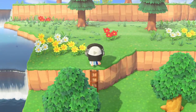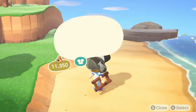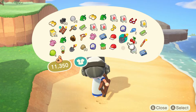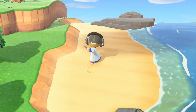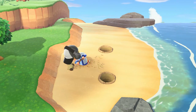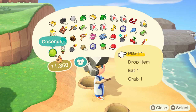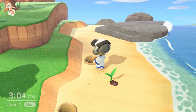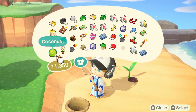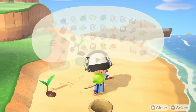Cherries are the most common. Then you'll want to go to the beach as well - any part of it. I'm going to take my four coconuts, take a shovel, and dig four holes. I'm pretty sure coconuts can't be your native island fruit. You take the coconut and plant one in each hole. You have to plant these on the beach or else they won't grow properly.